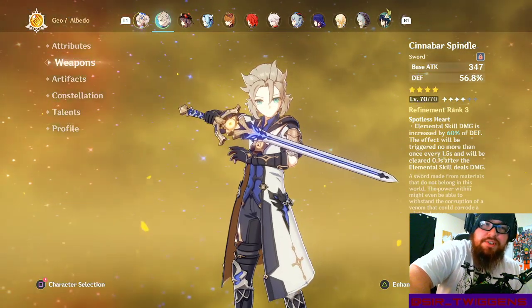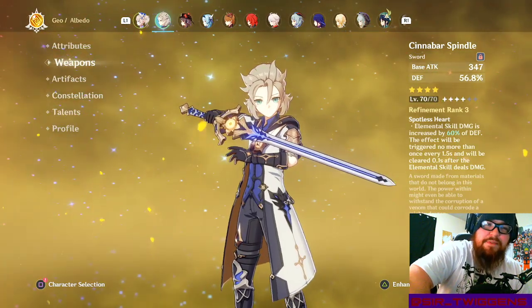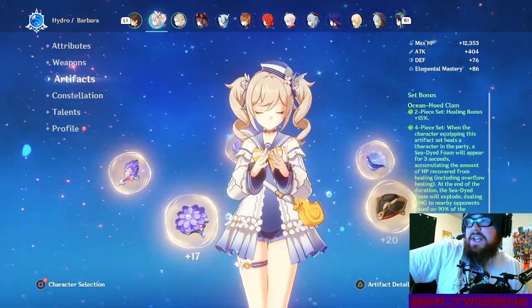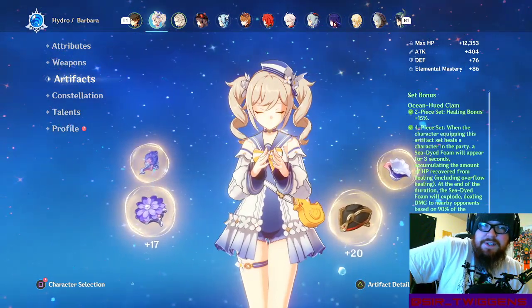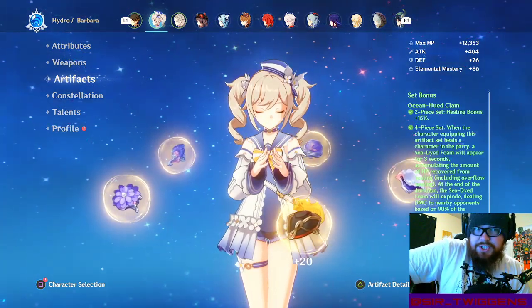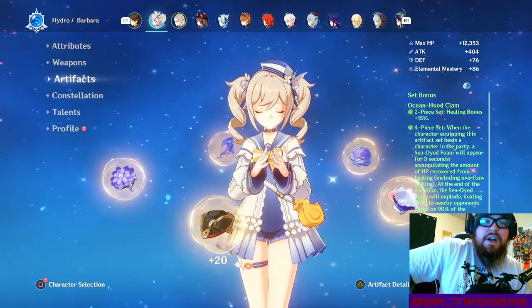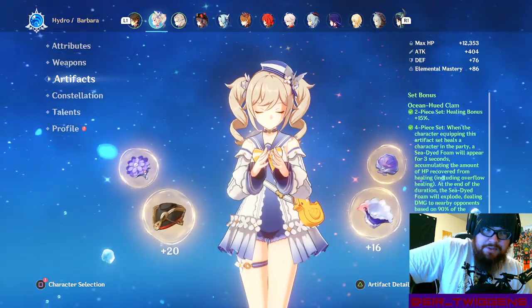Healers also got a pretty nutty buff this update. I've so far only been using the Ocean-Hued Clam set on Barbara, since that's the only character I have built that works with this artifact set. There are a couple of others that work with it — most notably Kokomi and potentially Qiqi. I've heard the Clam set works pretty well on Qiqi, and I can imagine it doing some nutty damage. It also works really well on Kokomi, which is a plus because Kokomi needs a lot of help.